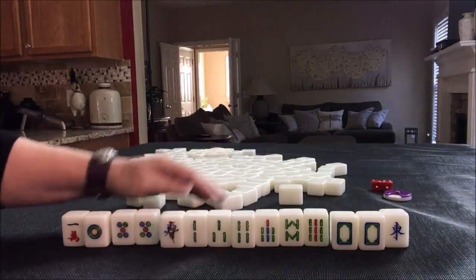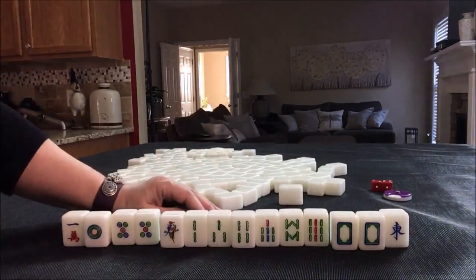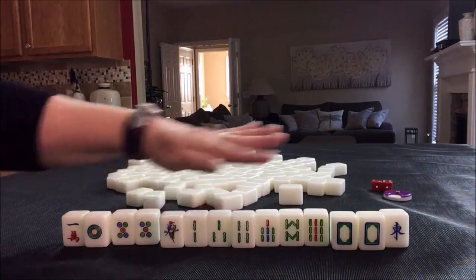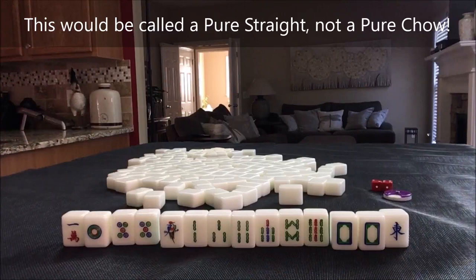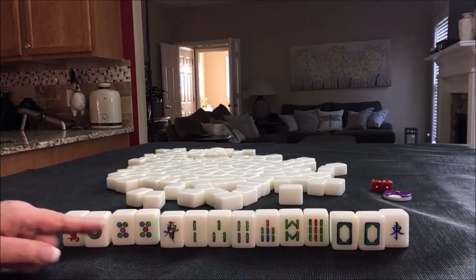There's something called a pure straight — that's number 28 — a sequence of one to nine in one suit with any other meld than a pair. So if we get a five bam or a six bam, we could do a pure straight, half flush, dragon pong. I think that's what I would try here — discard the unwanted tiles. Pure straight is 16 fan, which would be a really nice scoring hand.